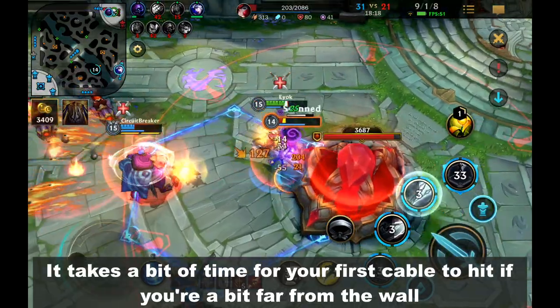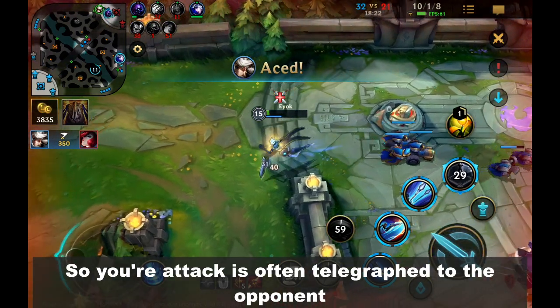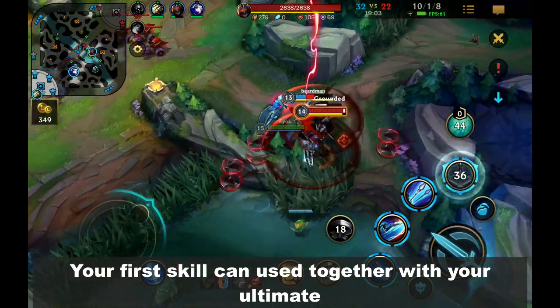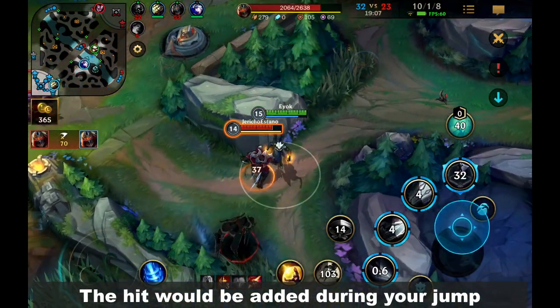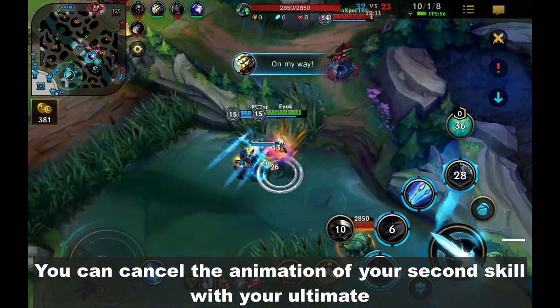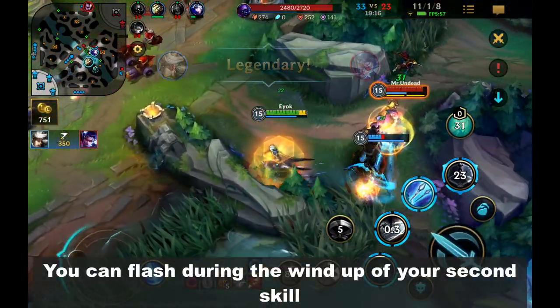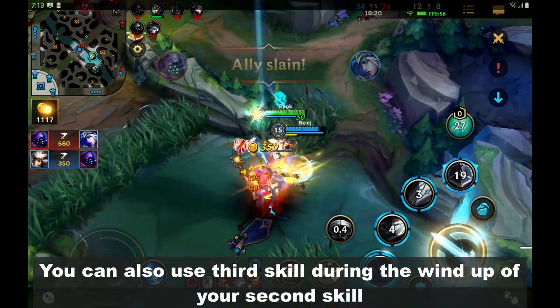It takes a bit of time for your first cable to hit if you're a bit far from the wall, so your attack is often telegraphed to the opponent — using flash together with it will surprise them. Your first skill can be used together with your ultimate, and the hit will be added during your jump. You can cancel the animation of your 2nd skill with your ultimate, which fires off your 2nd skill much earlier. You can also flash during the windup of your 2nd skill, or use the 3rd skill during the windup of your 2nd skill.